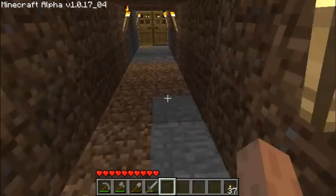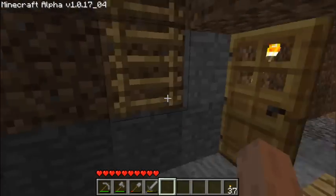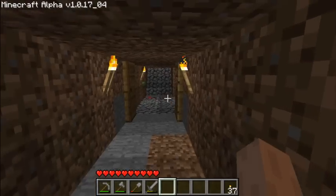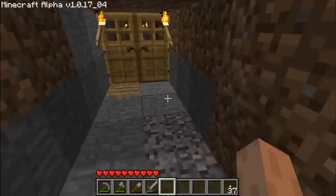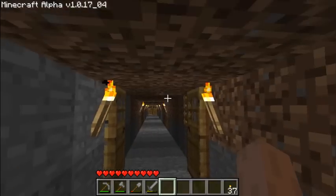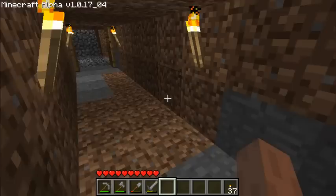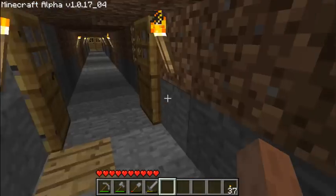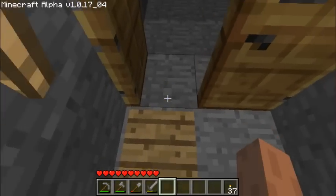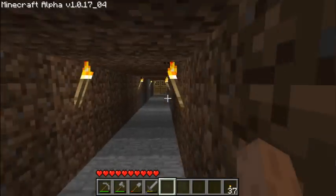I hid most of the stuff behind the wall and created a double door switch. The link to that video is in the description. Here's a pressure plate so I can open the door. The main reason I have that is that if I accidentally leave these doors open on a non-peaceful difficulty, the last thing I need is enemies walking in unsuspectingly into my base. So I keep this door closed and use the pressure plate to get through.